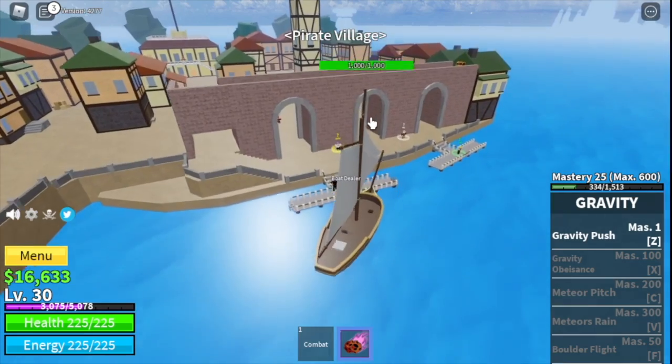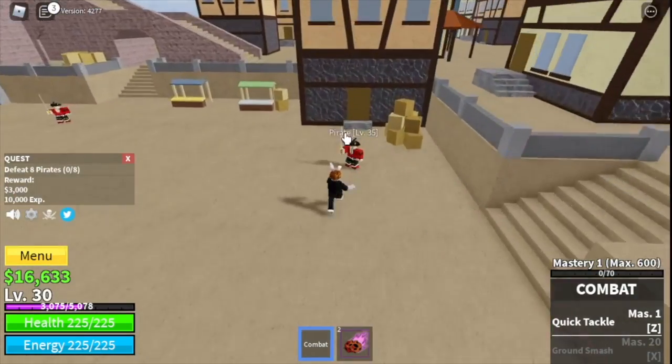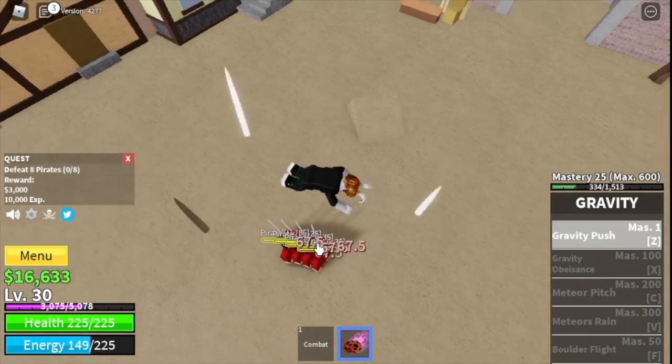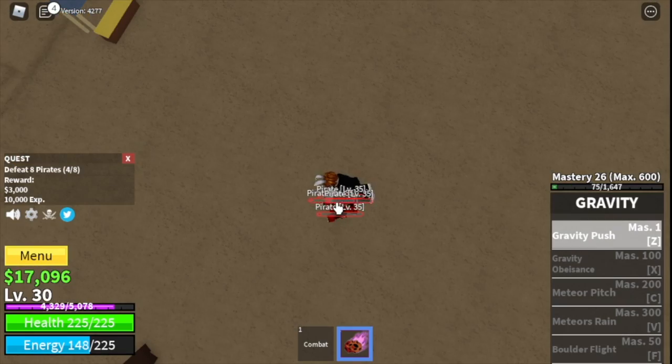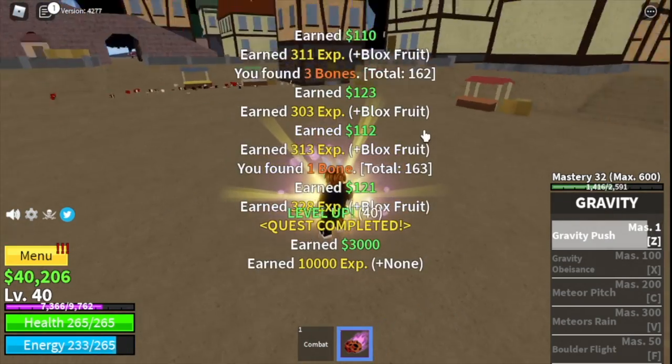The next island is the Pirate Village. We're going to start with the pirates — you need to defeat 8, same as the gorillas. Just lure 4, defeat them, and do it twice to level up. The goal here is to reach level 40, and at level 40 you can start the Brute Quest.